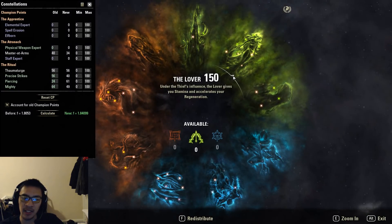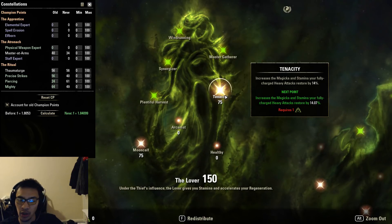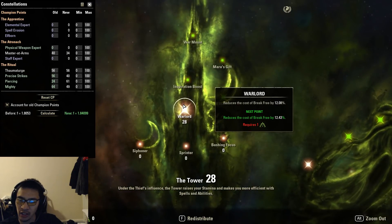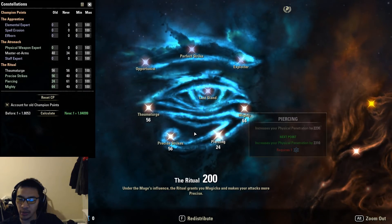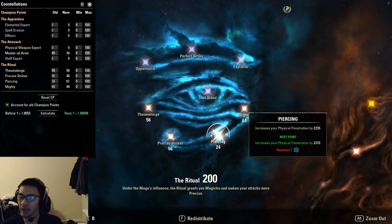Now let's go over our Champion Points. The CP cap is 720, giving you 240 points across each of the three constellations. In the Tenacity tree, we have 75 in Mooncalf and 75 in Tenacity, leaving 90 points to spread across remaining nodes — I personally have 31 into Warlord, 31 into Tumbling, and 28 into Warlord to help conserve stamina when blocking or using Break Free. For blue CPs: 40 into Mastered Arms, 24 into Piercing, 56 into Precise Strikes, 56 into Thaumaturge, and 64 into Mighty.